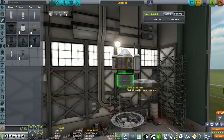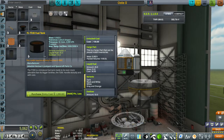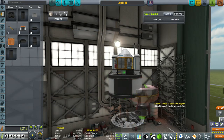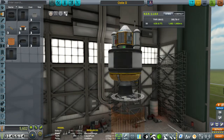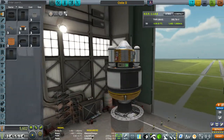We might want a bigger fuel tank than that. Let's buy this guy. All these fuel tanks — they cost money now, but we're going to be thankful to have them later. We're going to buy them sooner or later, so we might as well buy them now.